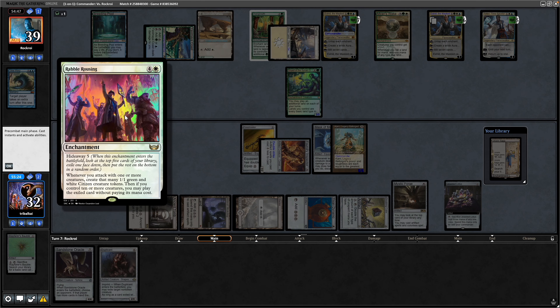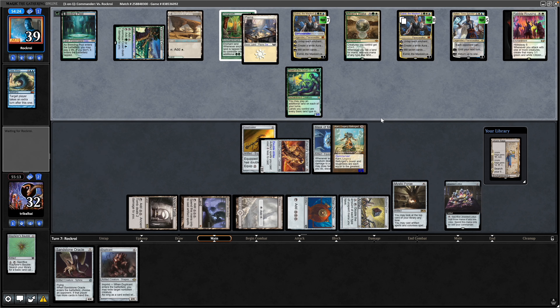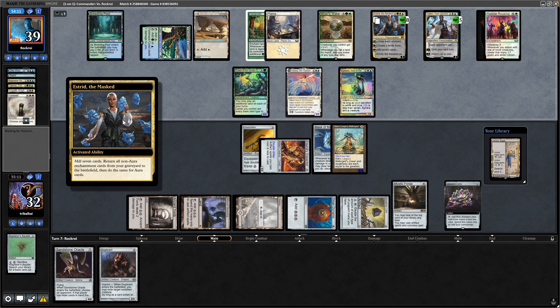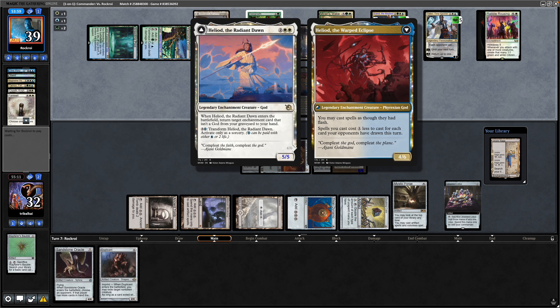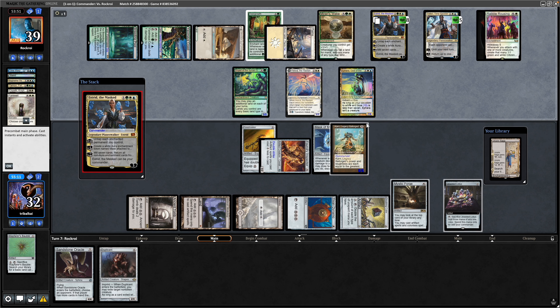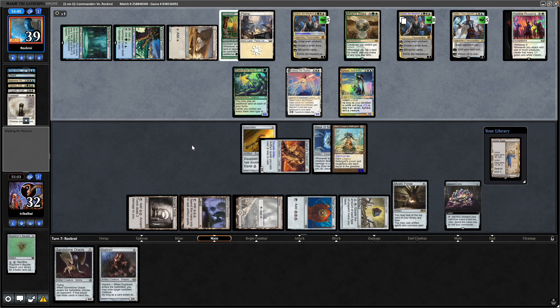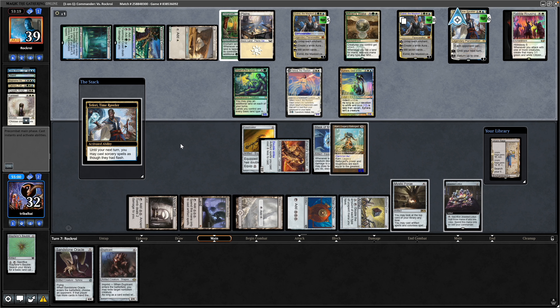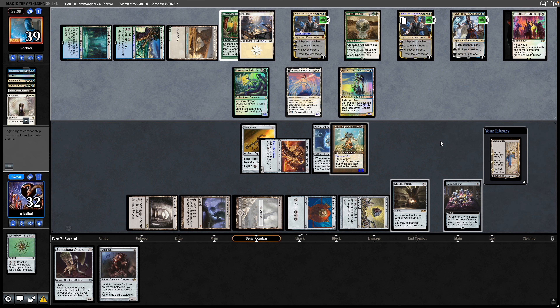Only one card in our opponent's hand, but Estrid can go for the Limit Break next turn if needs be. We see a Rabble Rousing to make some tokens — our opponent doesn't have too many creatures. This Estrid is going to untap the Plains, and then the original is sacrificed for the minus seven: mill seven cards, return all non-aura enchantments from the graveyard to the battlefield, then do the same for auras. In comes the Radiant Dawn and Heliod, God of the Polis. Only one card left in our opponent's hand but enough mana to replay the Estrid, then untapping again with the plus two ability and plussing on Baby Teferi as well.